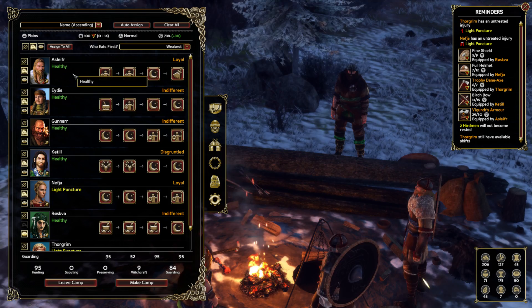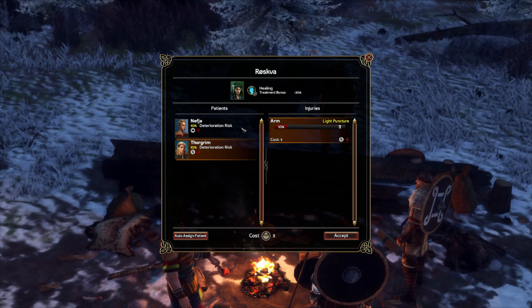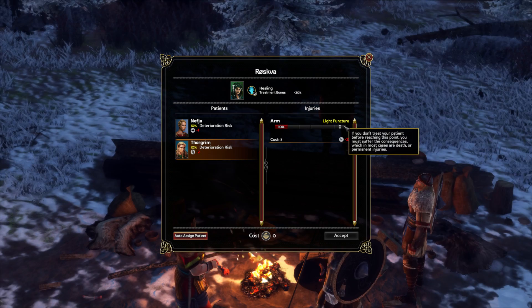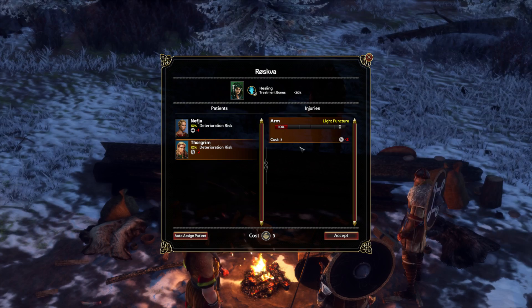Healing is also done in the camp menu. Per shift you can heal one injury, and you can select which injury to treat. Injuries have a deterioration risk — each has its own inherent chance to worsen — so pick the ones more likely to fester first. Some injuries have up to five stages, and at the sixth stage the character will die, so definitely treat those.